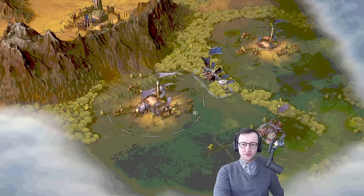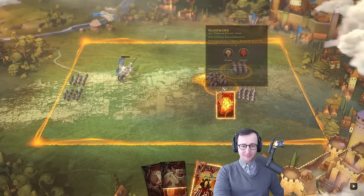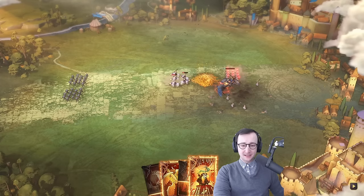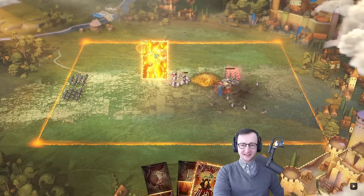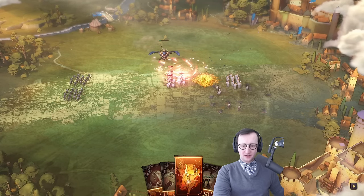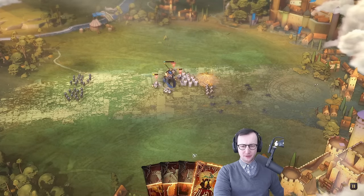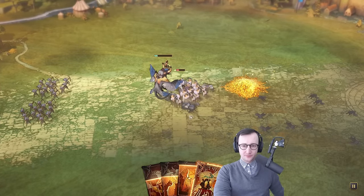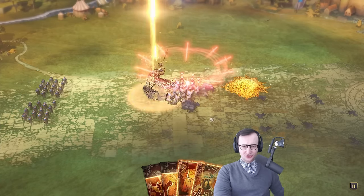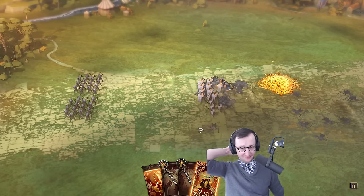Both settlements are level two — let's take this level two settlement for a big boon to building resource generation. I have my doubts about survival but let's hope. I'm nicely pulling these guys away from the archers — that is the big goal, we need to make sure the archers do not die. They are basically the bulk of our army. Then: my hero is dead. Archers, it's all on you now.